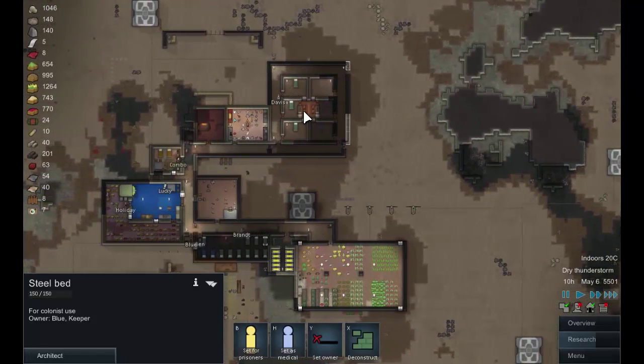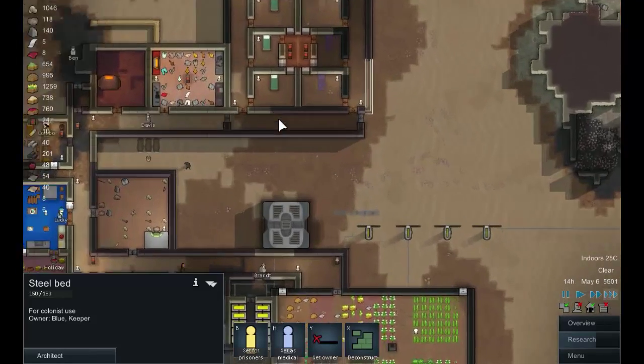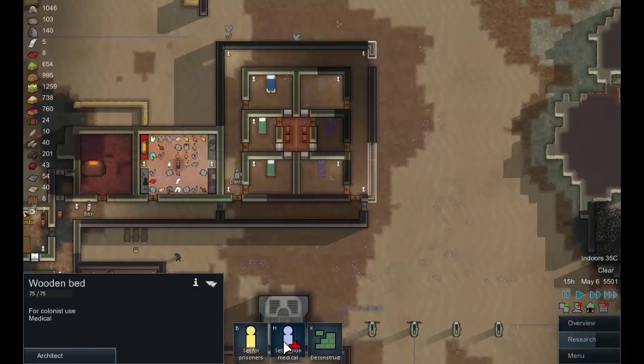Which probably cues utter disaster just around the corner. We still have loads and loads of food. We're still making nice meals. Ben is shooting anything that moves - hopefully not Blue or Lucky. These rooms are getting done as they are done, and we'll assign this one to people.